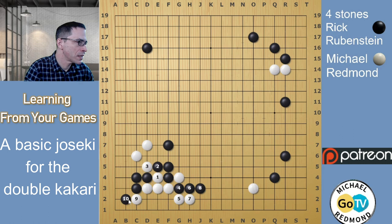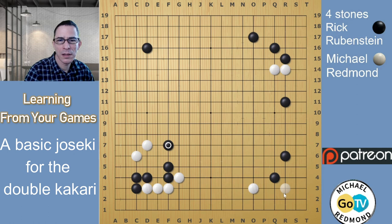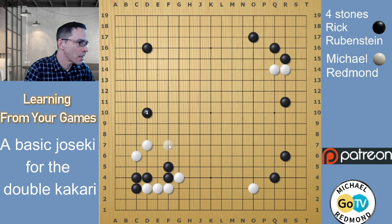For instance, if this happens, White has a living shape on the bottom. If Black plays here, this is one of the life and death problems I put out — White can make a ko out of it, but it's okay for Black for it to be a ko. The bottom line is that pushing through and cutting for White is almost always a bad move, and it's very difficult to kill Black in the corner. So Black playing on the outside, trying to avoid having to connect on the fourth line, is a good move.